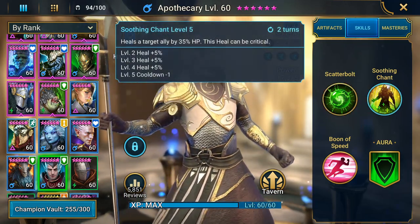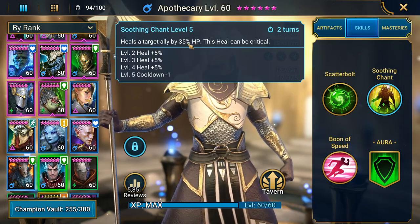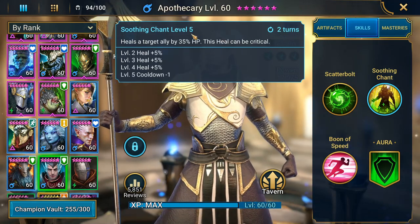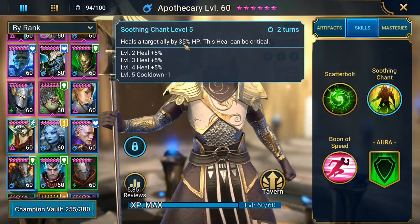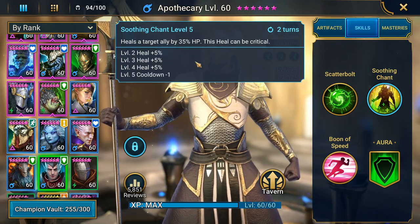This pairs well with his A2, which heals a target ally by 35% HP. It can be critical and books down to a two-turn cooldown. So every other turn, if he crits, that could be a 70% heal, which is just massive. He keeps people up and keeps people going.